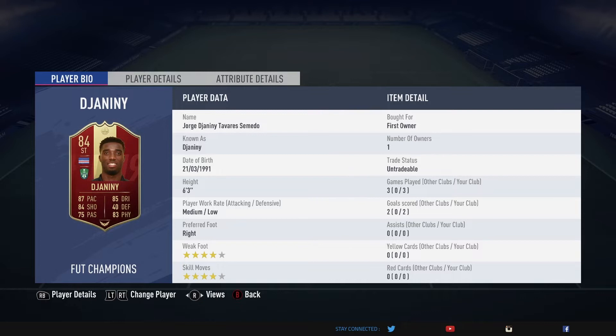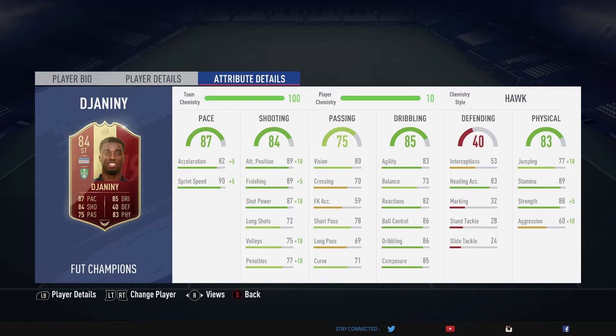6'3", 4-star, 4-star — it's a great start. In terms of his in-game stats, we'll see in a minute. He's got fantastic sprint speed, finishing, positioning, shot power, dribbling, composure, ball control, strength, and stamina. He really does have all the attributes you need from a great striker in this game, especially in those late stages where you need a goal.